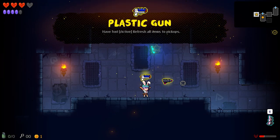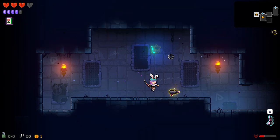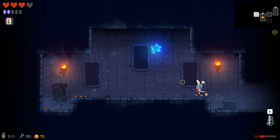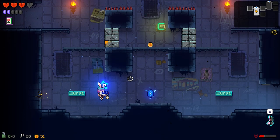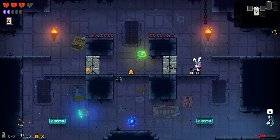I have this — what is this? Plastic gun. 'Active: refresh all item pickups.' Let's see what this thing does. Oh — oh, that's what it does, that's pretty amazing. So when it says 'refresh,' it basically re-rolls whatever that is. Like, if I right-click right now, I'll probably change that to some other pickup or something.